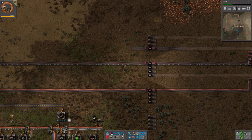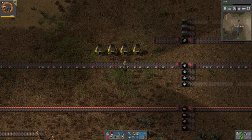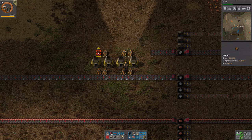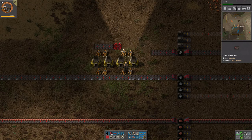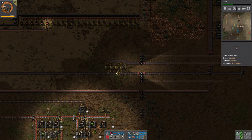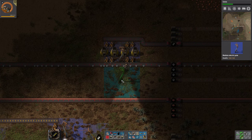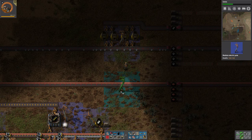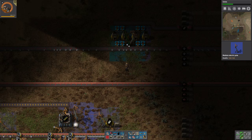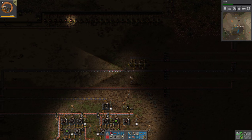Now we should get all of that. The only thing we are not getting is iron gear wheels to this assembly machine, but we have a lot stocked up, so we should be able to just drop it in here and everything should be running nicely. Except that it's slow because we don't have that many resources. But while we are doing that, we can fix some steel smelting - four of those. This is, of course, only a temporary setup, but for right now it should work fine.